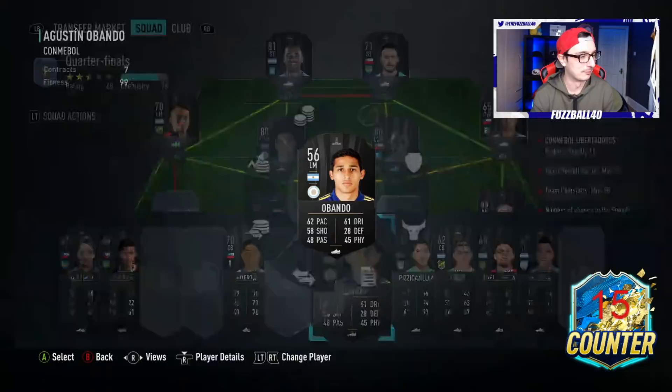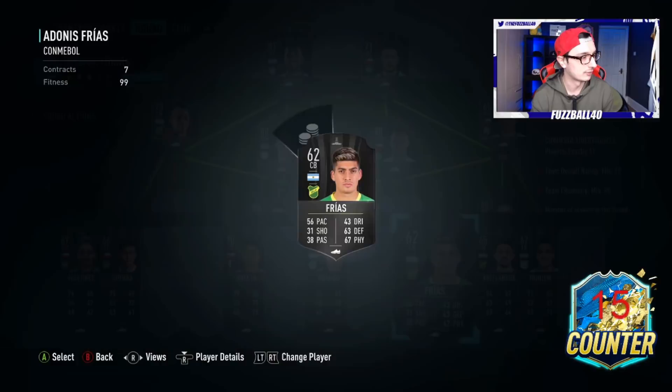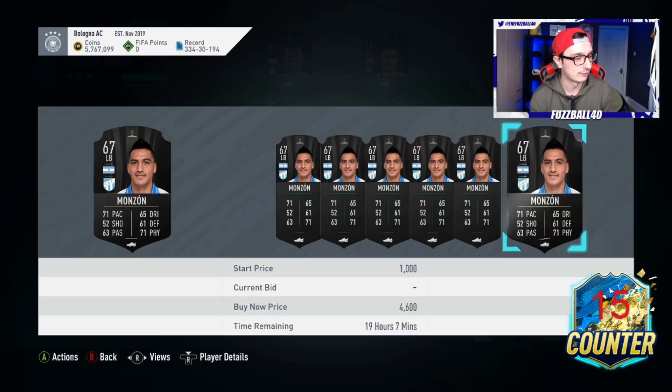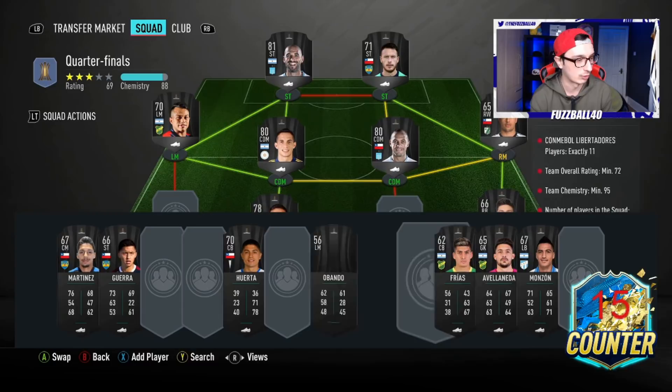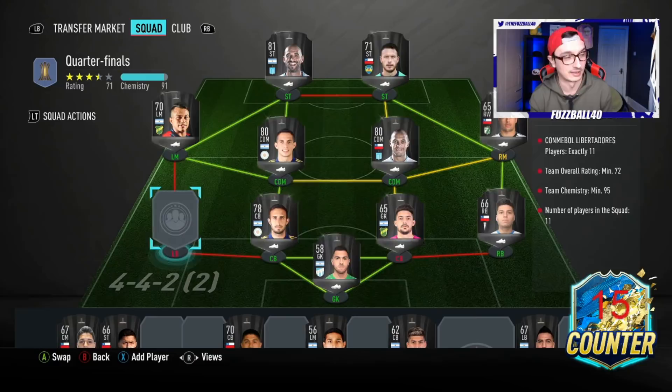Looking at Avalaneda: 800 coins, 700 coins - let's stick him in this team. Now all I need is a left back basically. I don't even think I need a left back specifically - can set the position as a job. Looking at Frias and Huerta. Huerta is way too expensive. Let me look at the transfer market - position left back, SAF league. Let me go centre back in SAF league. I'm determined to do this the right way and find cheap options.